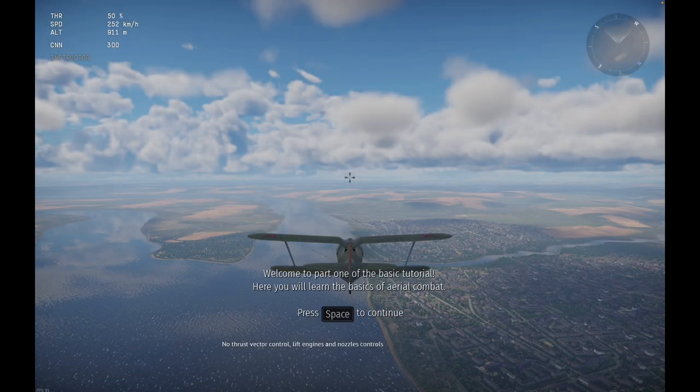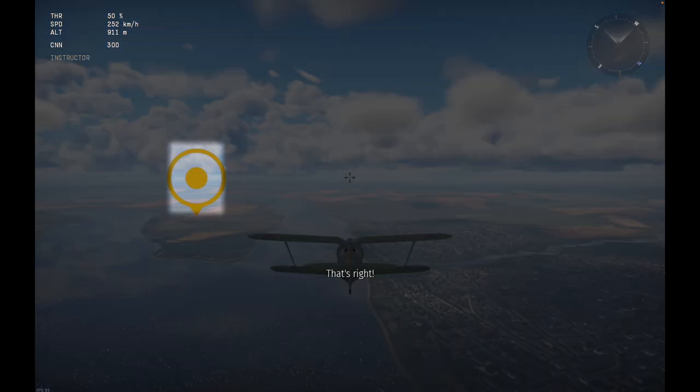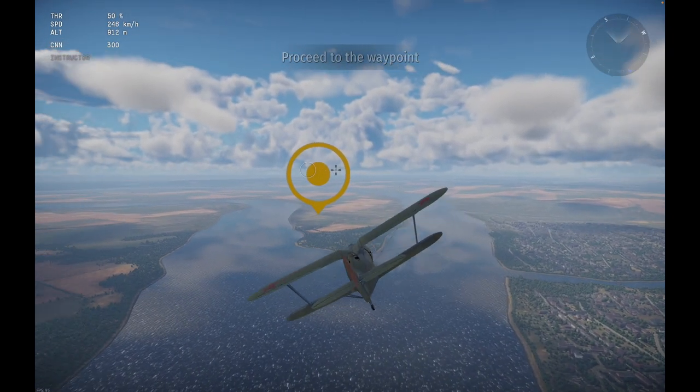Welcome to part one of the basic tutorial. In mouse aim mode you can control your aircraft. Proceed to the wait point.